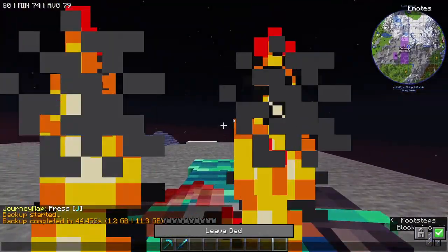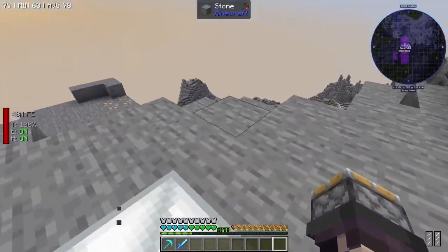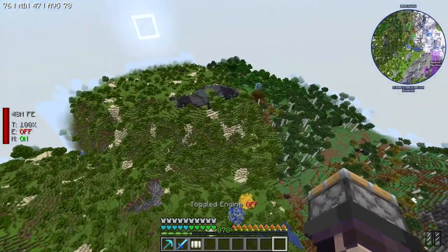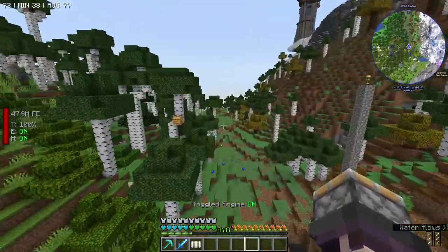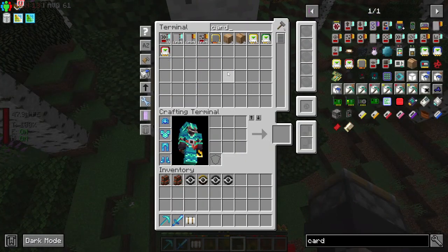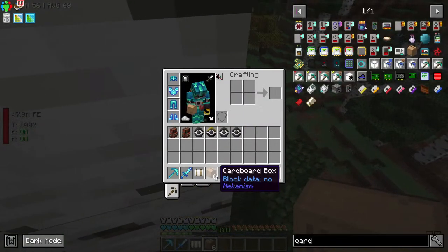Let's go try and find a forest and see if we can snag up a couple more bees. I would assume the best idea is to go find a forest. This looks like a nice little forest. Okay, so I see we've got a nest here. I'm actually going to cardboard box this — oh, I can't cardboard box beehives.